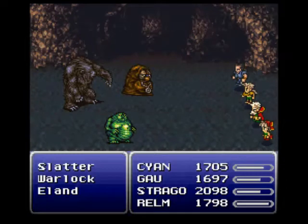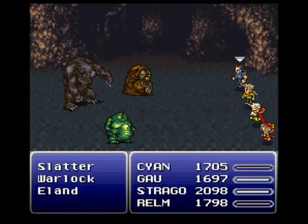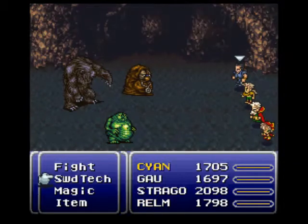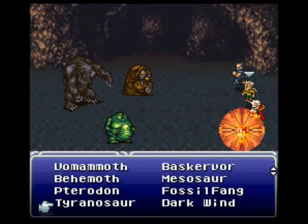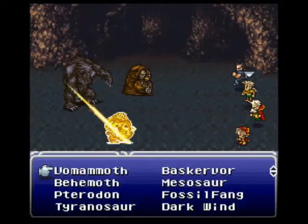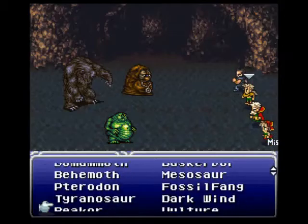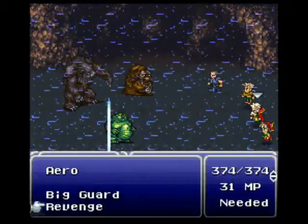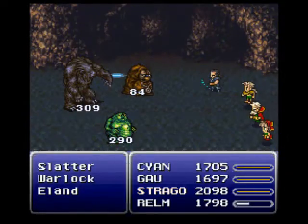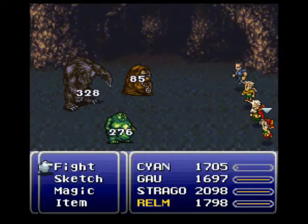Here's some new enemies. Just cast Fire 2 on them, and attack on Cyan. Tyrannosaur — why not? And use Aquarake.